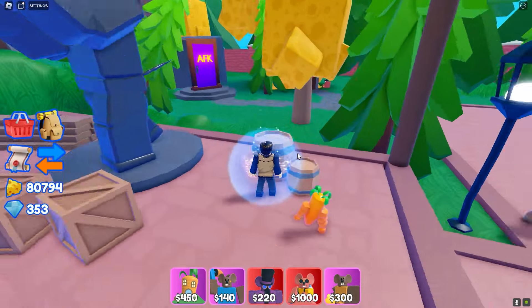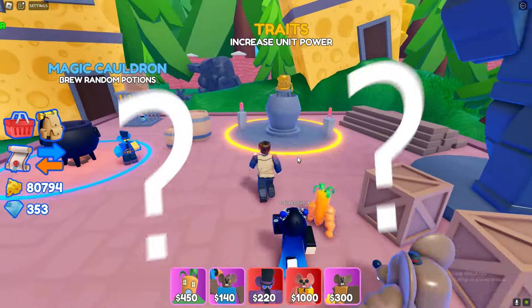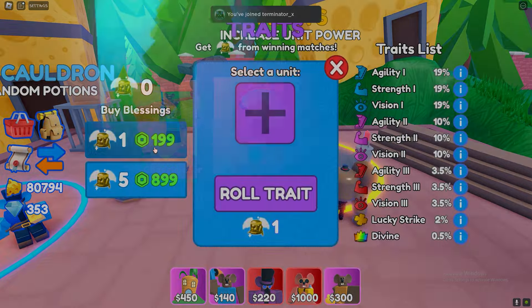The new update is here and we got traits, two new gobblers, and a new animation for rare units.